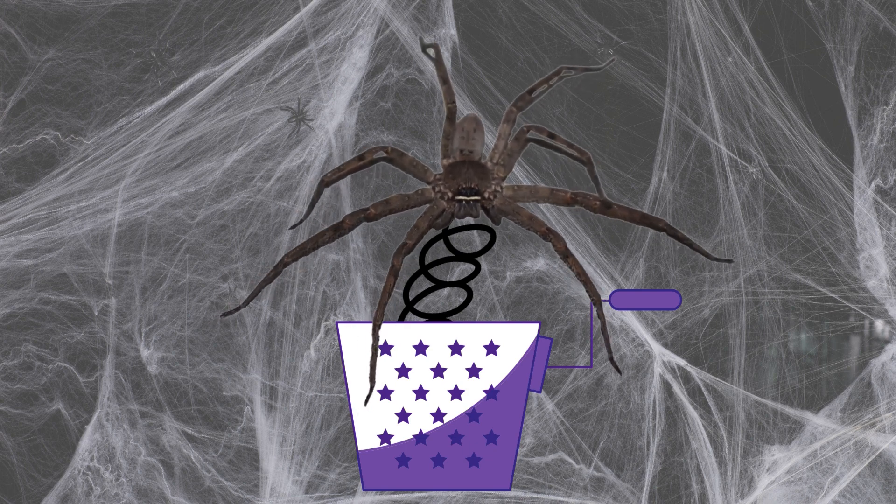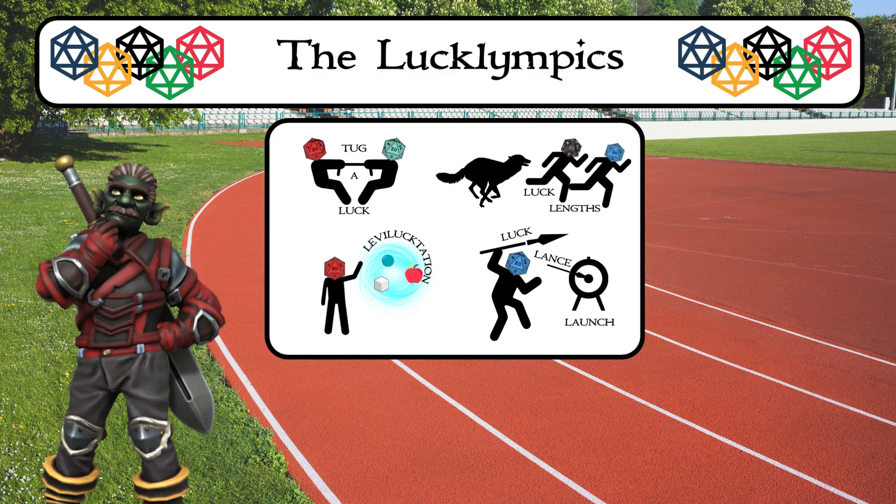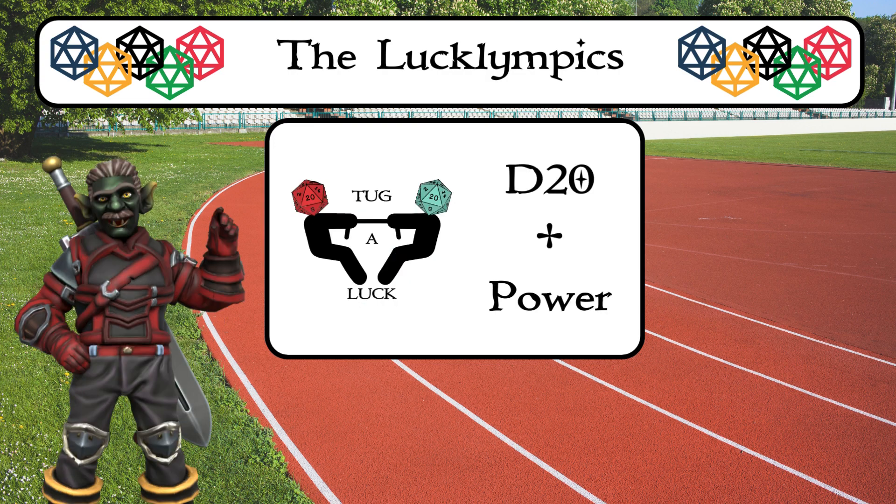Back to the show. The Lucklympics consists of four events, each using the bonus from a specific stat: power, speed, energy, and charm, in that order. Though you could do the events in any order you choose. For practicality's sake, we will start with the first event, Tug of Luck.